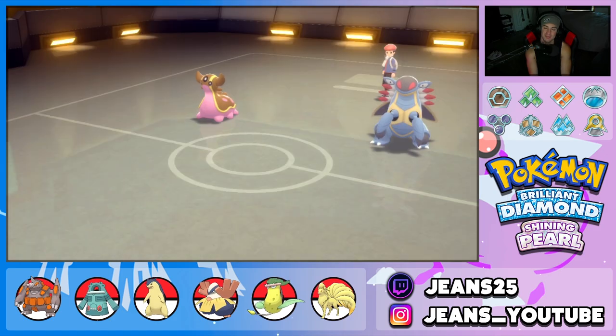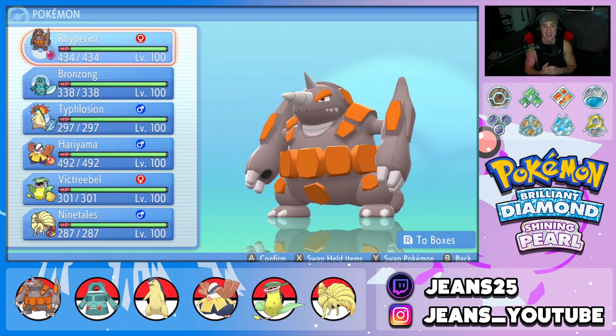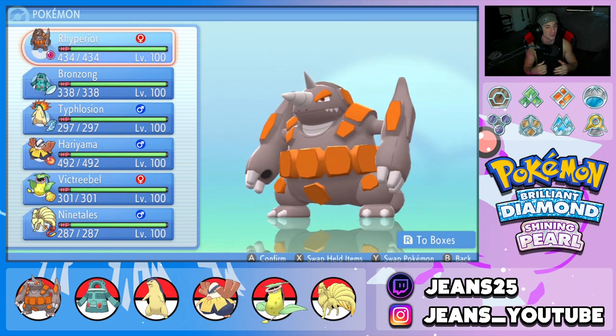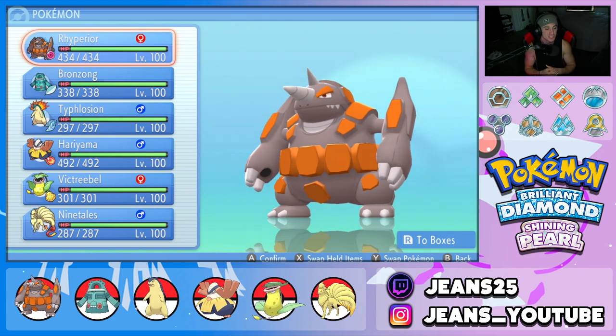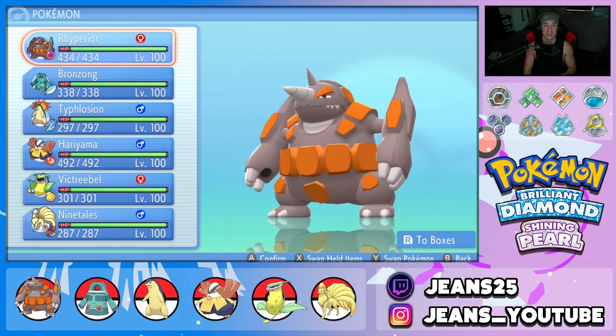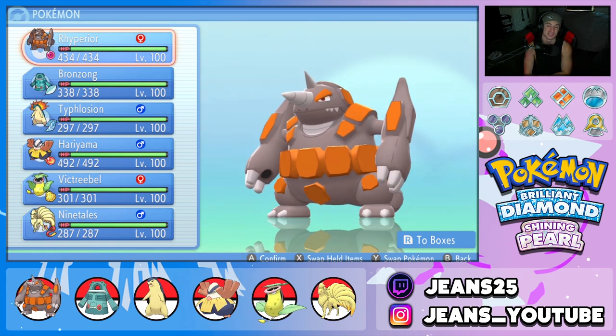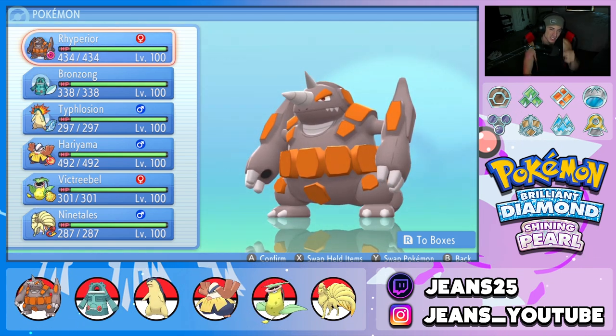RNG did us dirty in battle number three, but we still grab ourselves a winning record for today's video. There it is, ladies and gentlemen — another solid outing for BDSP double battles. Got to show off the Rhyperior and Bronzong Trick Room combo alongside the Typhlosion and Vileplume Sun Squad combo. Really works well. We grabbed a winning record — probably should have grabbed a perfect one, but hey, RNG happened. If you enjoyed the content, smash that like button and click that big red subscribe button. Spend a positive every day and I'll catch you on the next one. Peace out!